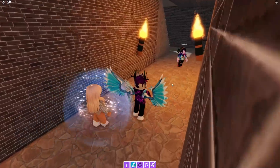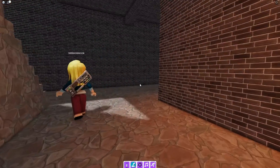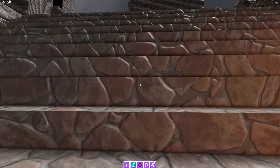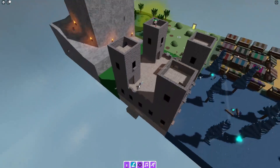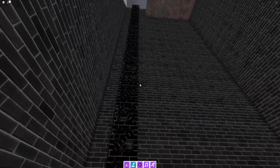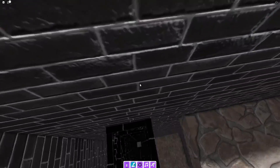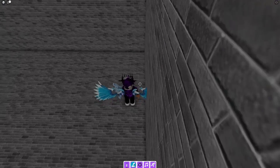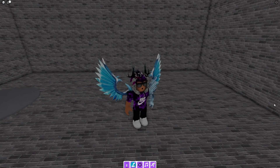If this video is helping you out, make sure you smash that subscribe button — it would be greatly appreciated. For the gilded marker, go up here and up this tower. Once you're up the tower, go into there, jump in the window, and you can get the golden marker — nice and simple.